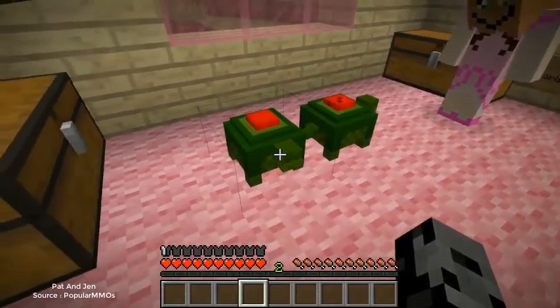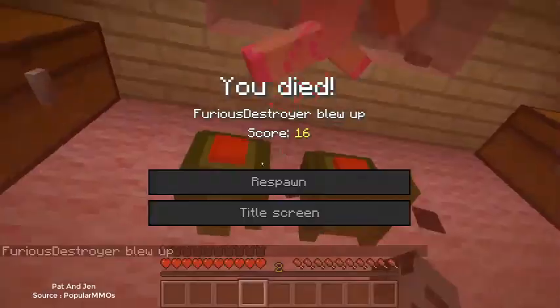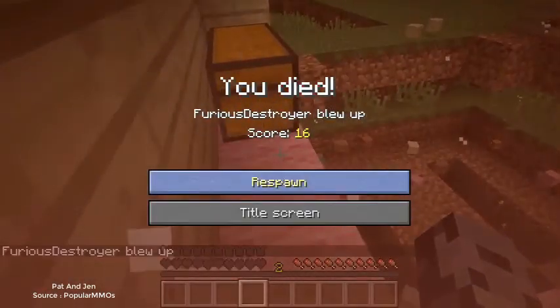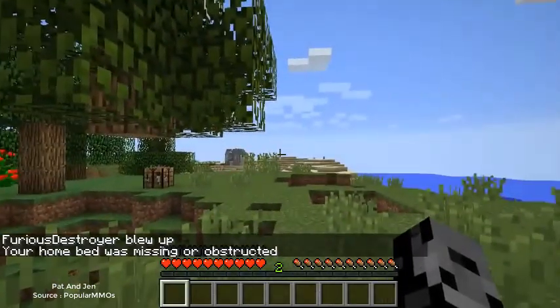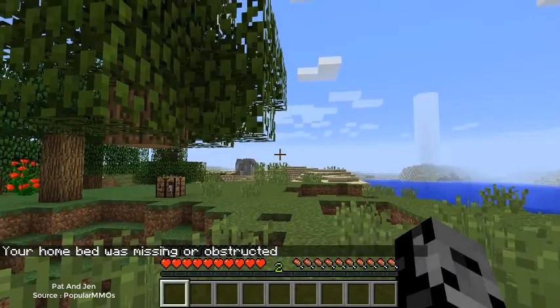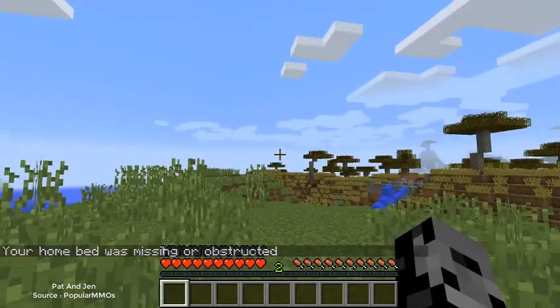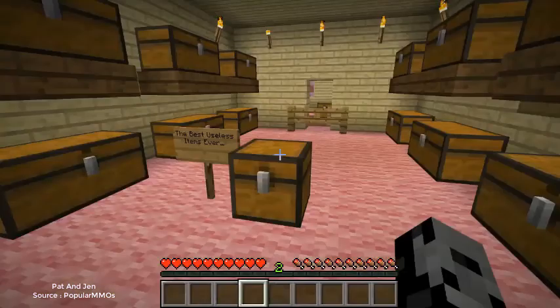He looks cool, he looks like he has an explosive button on his back. Were you just petting him? Oh my god, I didn't know he did that! Wait, I stepped on him — does it happen if you step on him? Because he's like a mine, like a landmine. If you step on him they blow up. Yes, I know this.